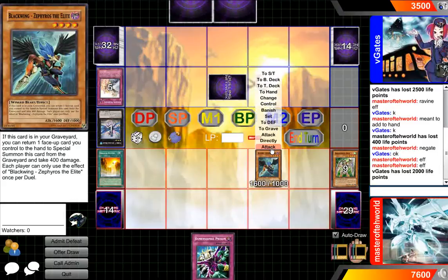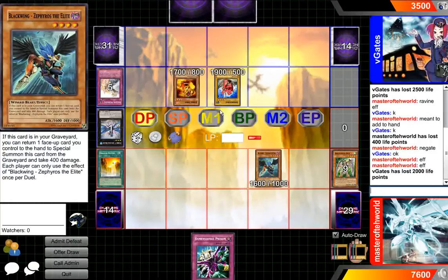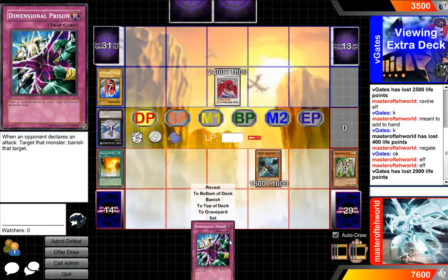So I'm just going to go ahead and attack with Zephyros. No, wait — because he might be running Inzektors, for all I know. And it's Rescue Rabbits. Yeah, I should have attacked. He's running two acts. I should have sent a future game.